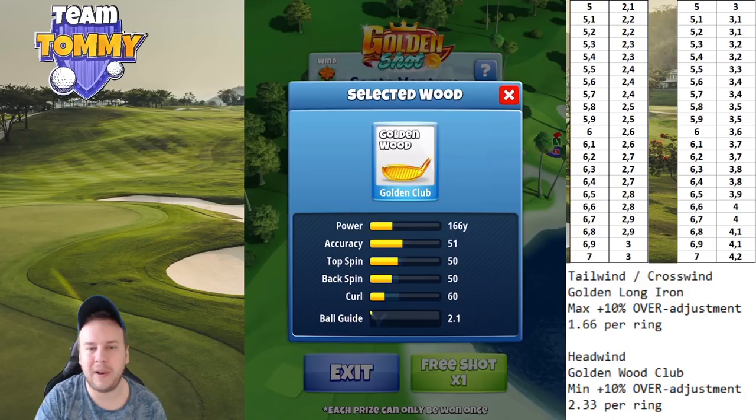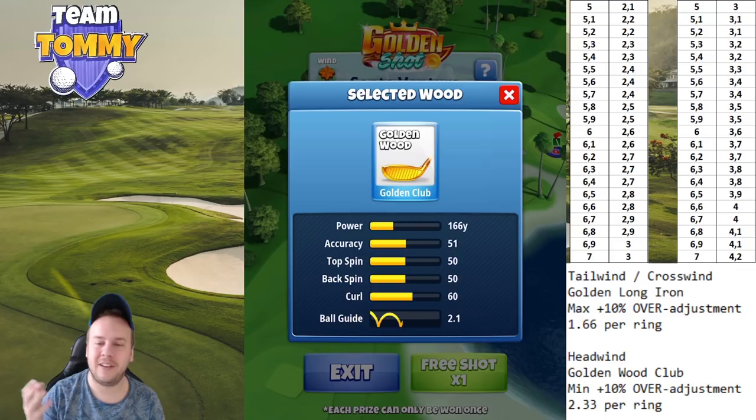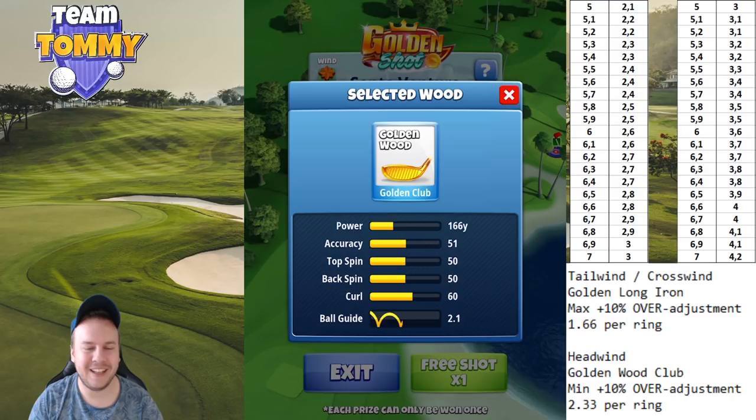In headwind we are going to play with the Golden Wood club. We don't play the Golden Long Iron in headwind because we'd be in between clubs and would have to massively overpower the shot. Golden Wood club: minimum distance with a 10-over adjustment, 2.33 per ring. To make it easier, check out the two columns on the left in the VPR table — the leftmost column is for the Golden Wood club.